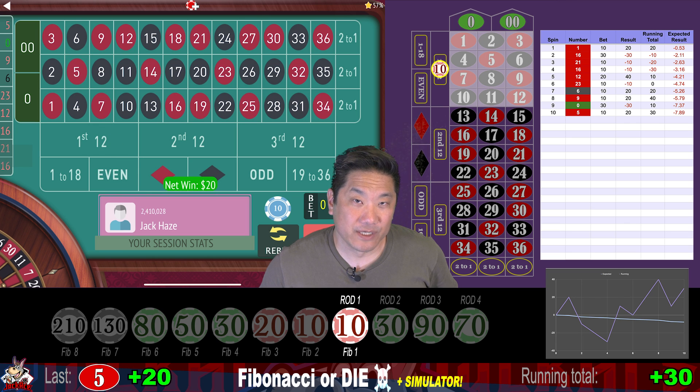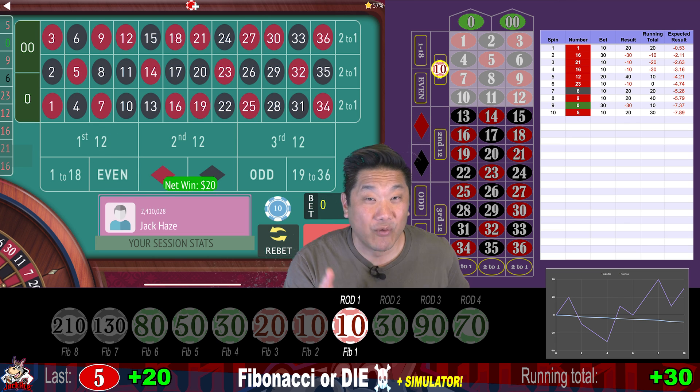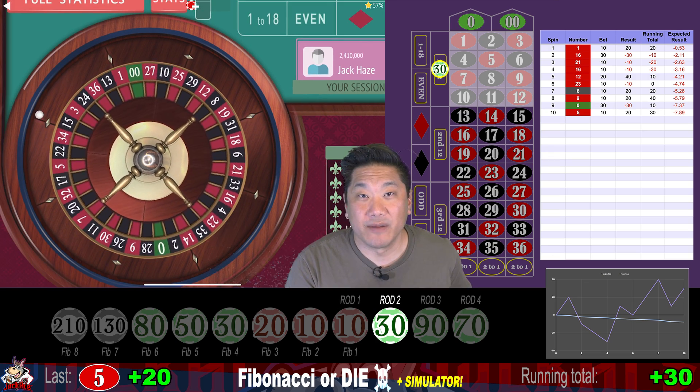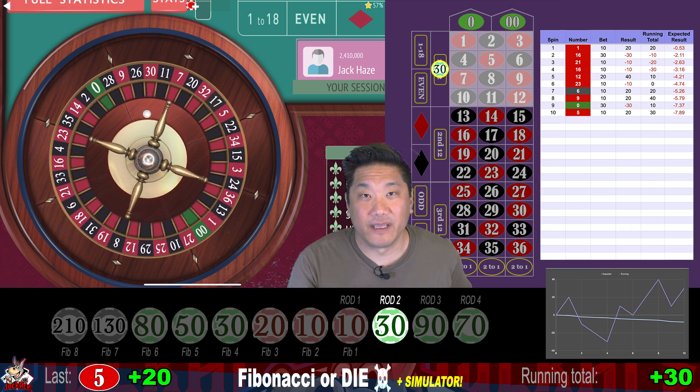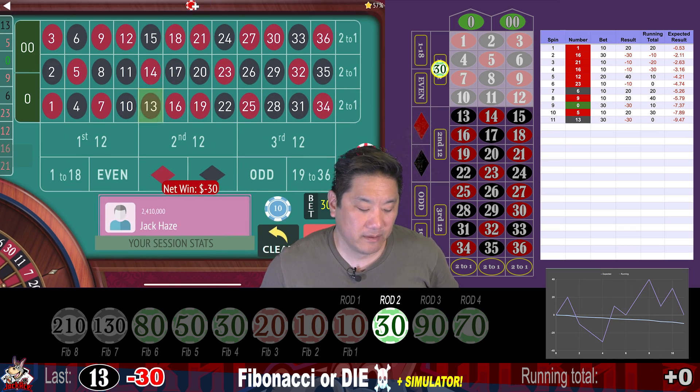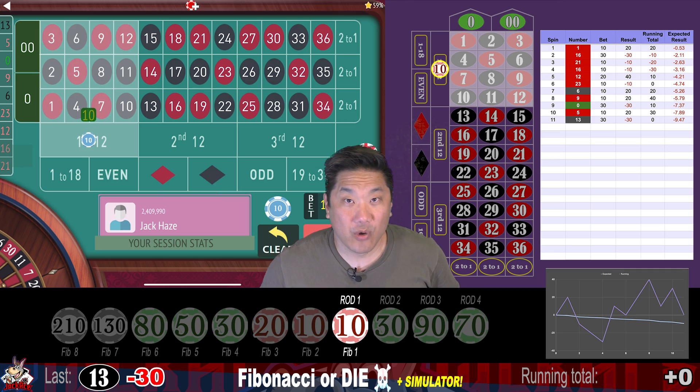You can have a $1 starting bet — you would just divide all the bets and the buy-in by 10. Or you can have a $5 starting bet and you would just halve all the other bets and buy-in. 13 — that's a whack, minus 30. And we go back to step one.